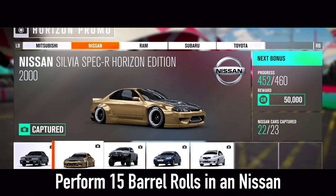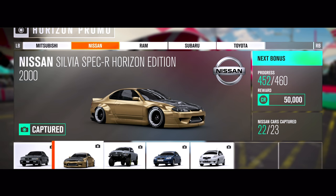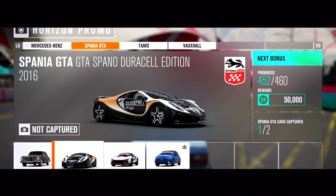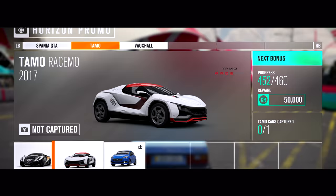The next one is the Nissan Silvia Horizon Edition. For this one you have to perform 15 barn skills in a Nissan to win this car. It's pretty easy — well, the stunt itself is not easy, but I can show you guys how to do this later. The Forza Dom for this car will be from the 24th of March to the 27th of March.